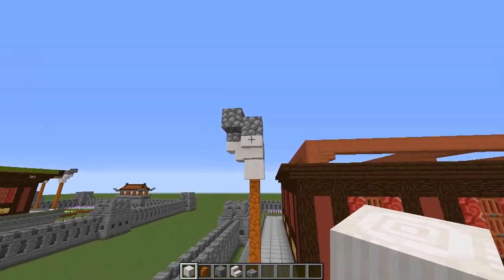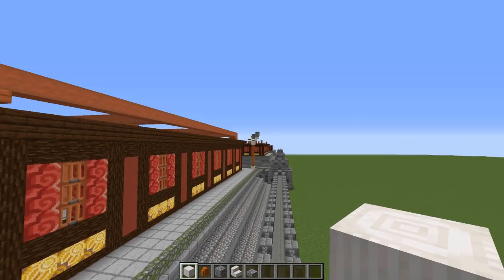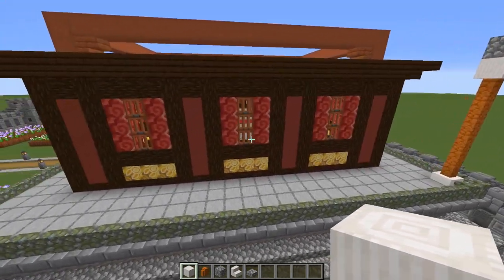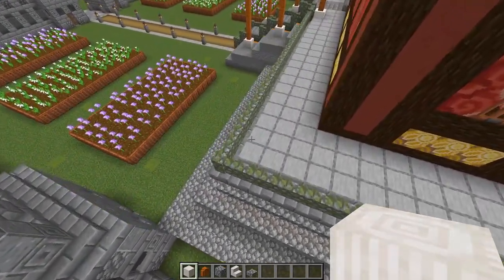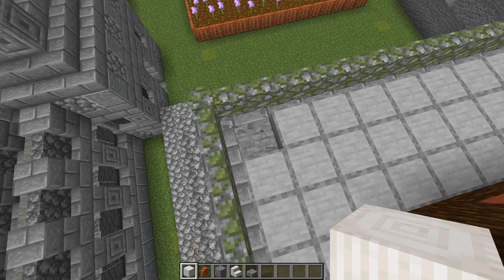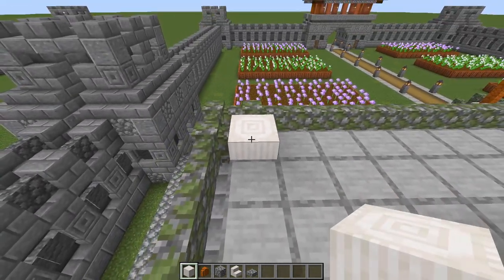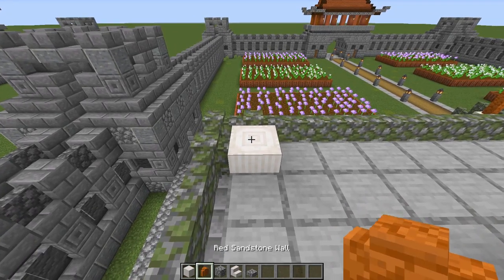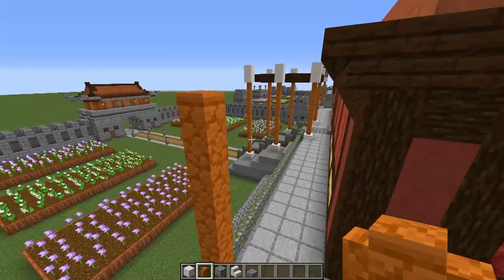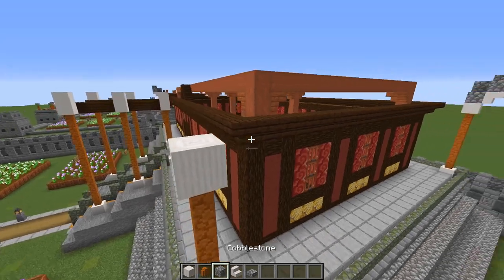So now on the outside of the building, we are going to build four support beams — one in each corner of the palace. Come along here to the very corner next to our cobblestone wall. We're going to break that block and put a quartz pillar in facing straight up. On top of the quartz pillar, we are going to place six red sandstone walls, and then another quartz pillar on top.